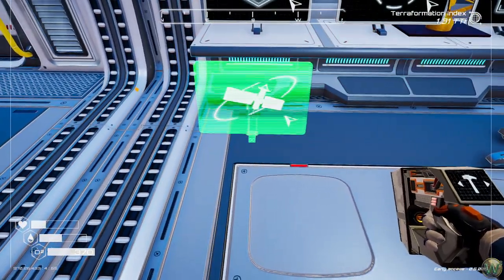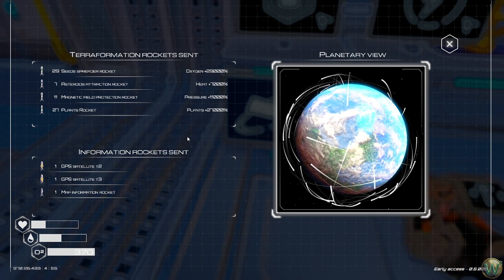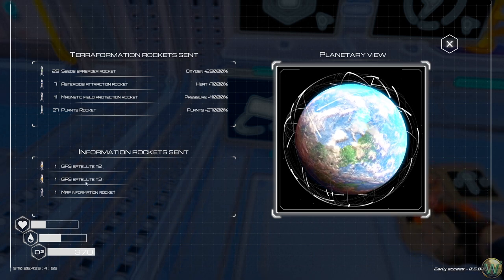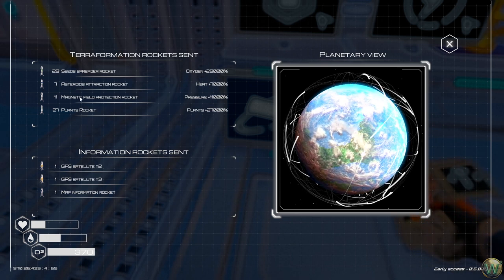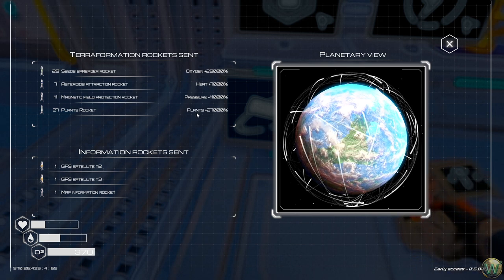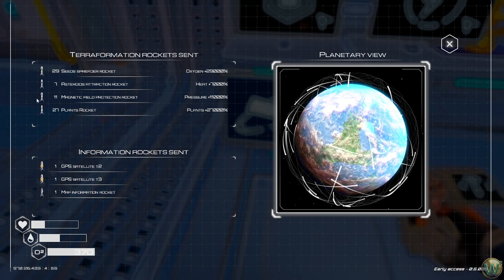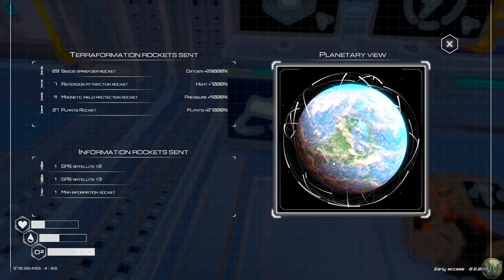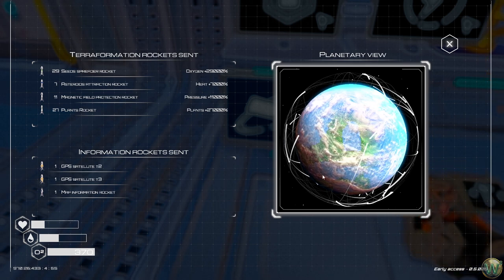The orbital information screen shows how many rockets we've sent — GPS, and other types. We sent 29 seed spreaders, seven asteroid attraction, 11 magnetic field protection, and 27 plant rockets. It also gives us a nice planetary overview showing clouds, water, and the alleged orbits of all those satellites. It's great to finally know what that number was tracking.